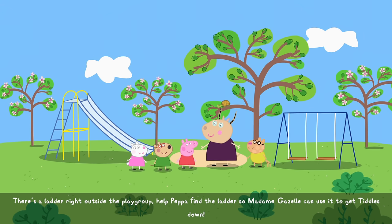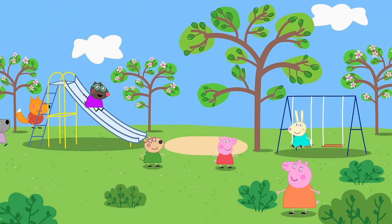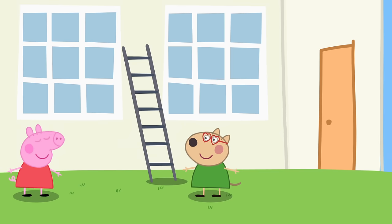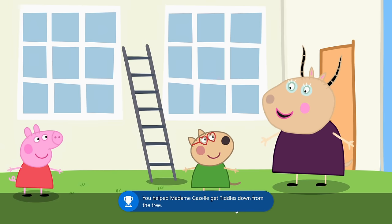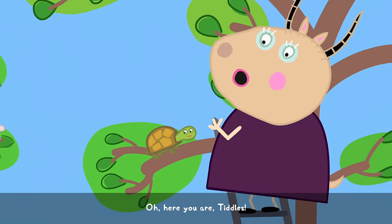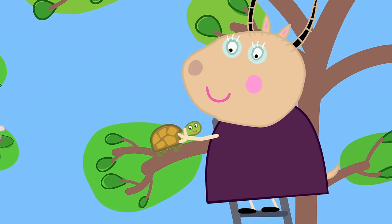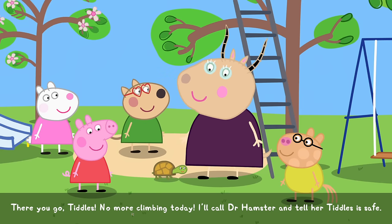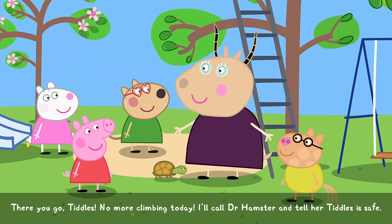Miss Gazelle can't reach Tittles the turtle either — she's going to need a ladder and she'll let Peppa Pig and us go and get it. The ladder can be found directly in front of the playhouse, so just walk from the playground to the left. There you should see a ladder pretty much in the middle of the screen. Take the ladder by pressing A and it'll automatically complete this section. There is a random chance again that Peppa Pig decides to fall asleep, which will teleport you back to her house — if that happens, just hop back in the car. Come back to the playhouse because we're going to take the blue school bus to the museum next.